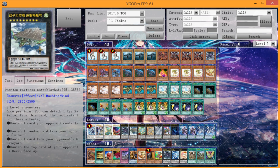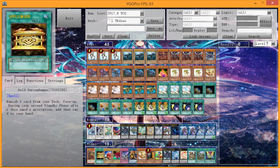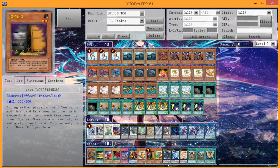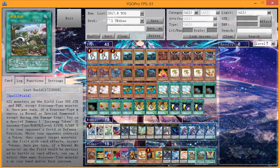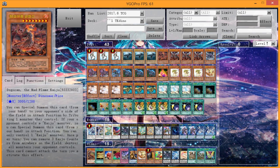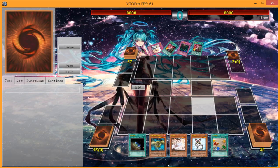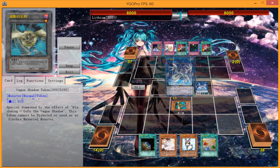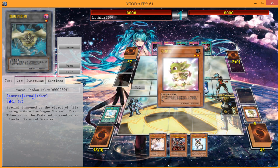Triple Gofu is also a recent addition here since Gofu wasn't hit on the TCG list. The biggest weakness of the True King engine in link format is you only have one extra monster zone, so you need something like Gofu — Gofu gives you a one-card Link 3, Decode Talker, opening up two extra spaces. It's also a non-Dinosaur monster needed for the Evolution Pill to special summon Tyranno to the field.